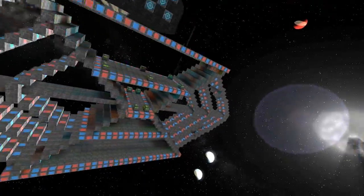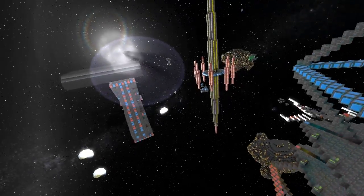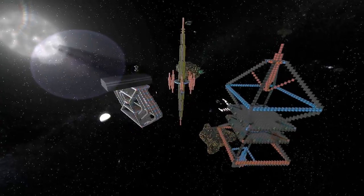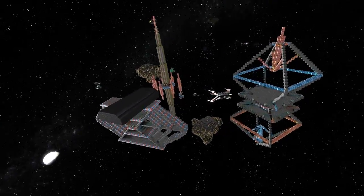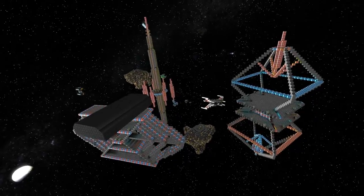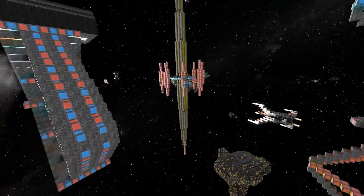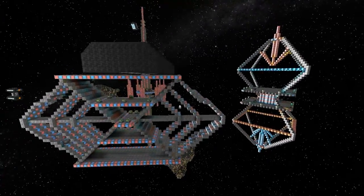Well done, guys. Like I say, these guys built this in about half an hour. The challenge I gave them was to build a checkpoint together — I just gave them a load of grey blocks, grey hull, red and blue lights, and plex storage. Once they were pretty much done, I said hey, do you want to embellish it, I'll get you some more stuff. So that's the process, and now we're going to go check out checkpoint two.